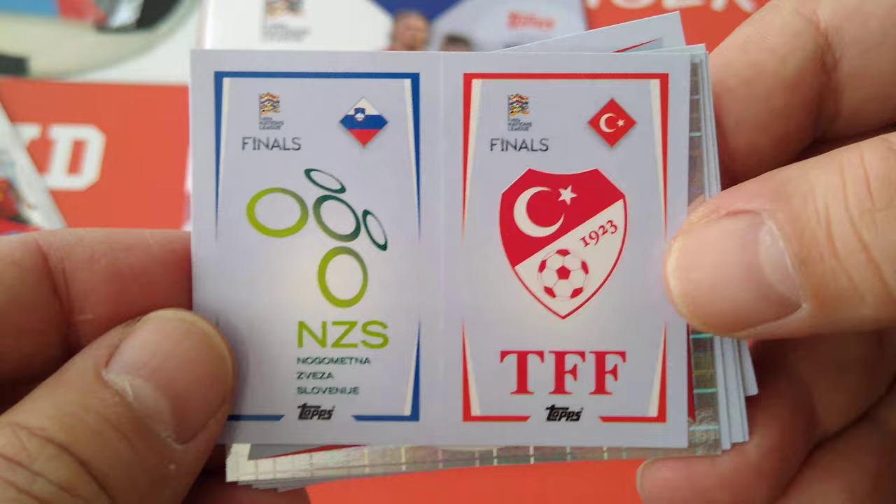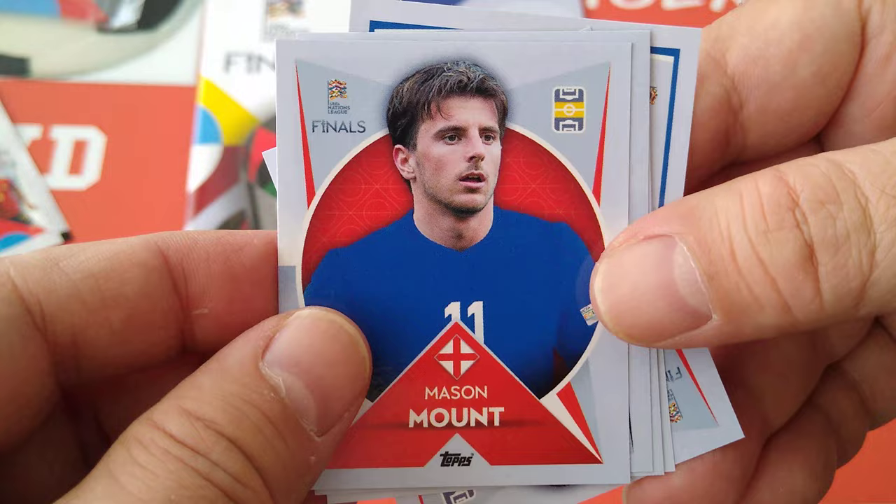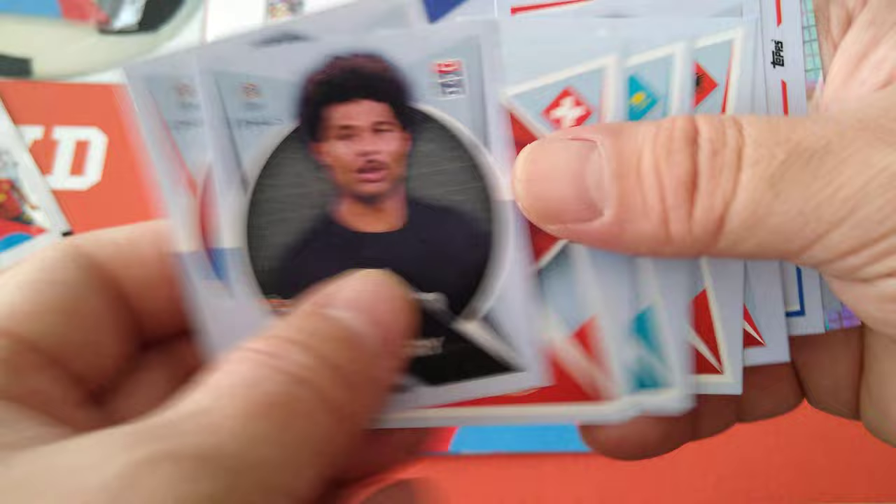And here are the badges or the team logos. We got our first shiny - it's Jablonski, I believe it's Belarus. And here's Mason Mount in generic. So we got Mason Mount, Griezmann, and Gnabry from the first packet.